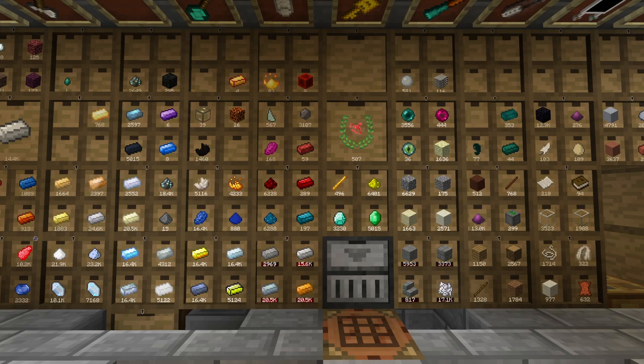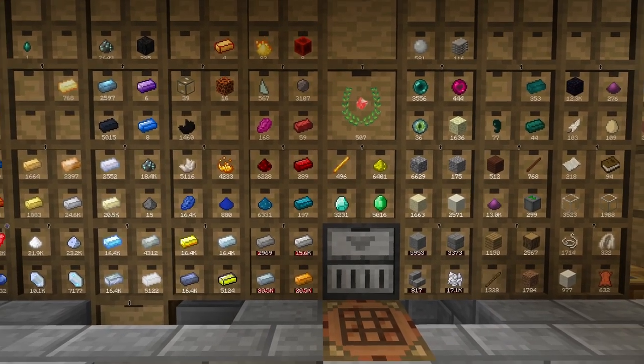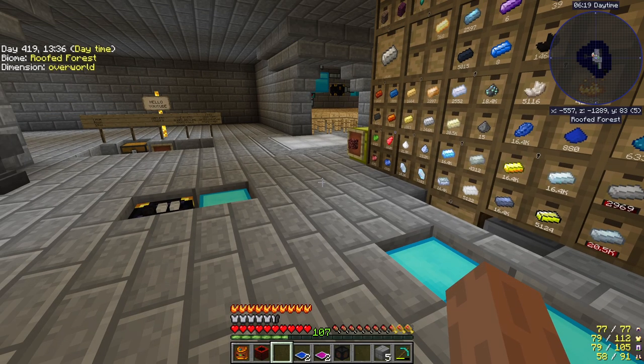Hello and welcome back to Project Ozone 3 Mythic Mode, episode 13. Today we're primarily going to be focusing on the transmission of power wirelessly — a wireless power system that's easy to do even in the early game, because otherwise if you're using the more advanced stuff it takes really complicated things. Let's get right into it.